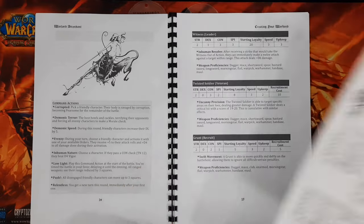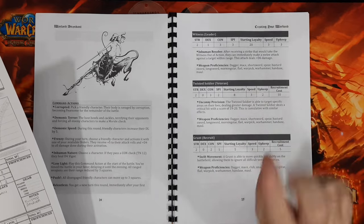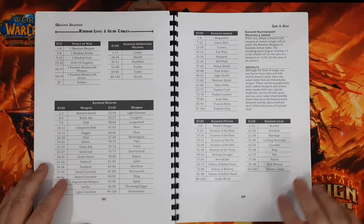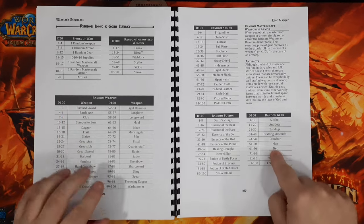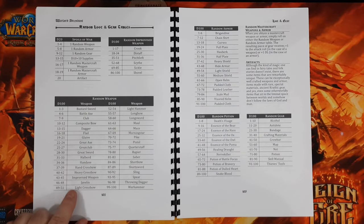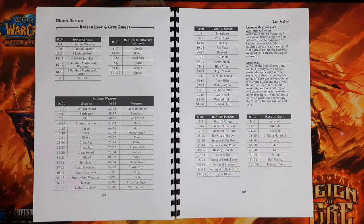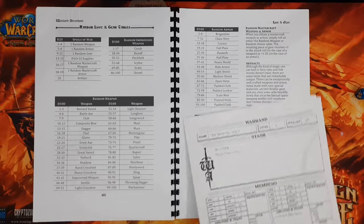First, let's roll up the gear and distribute it amongst the warband members. We are rolling five weapons, five armor, and two pieces of gear. Going to page 102 — the random loot tables with weapons, armor, and other items. For the two pieces of random gear, rolling percentage dice: we get 27, which is a bandage, and 84, which is a skill manual.